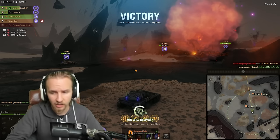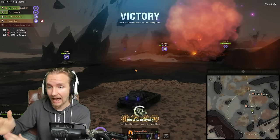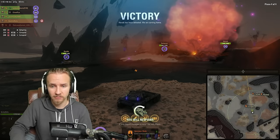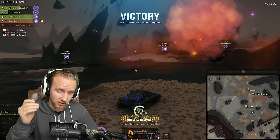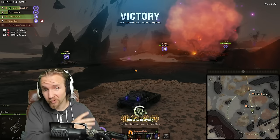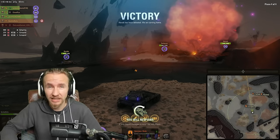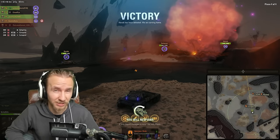Top tips summary for the boss encounter: For his first life — ads first, then boss, stop shooting the boss when new ads spawn, focus ads, then boss again. For his second life — ads, boss, ads, and then when the boss reaches 30% and spawns the final ad wave, ignore the ads and focus all firepower on him. Burn your damage abilities and shut him down because casual groups won't have enough time to clear the final ads and the boss.